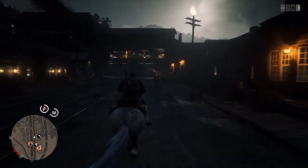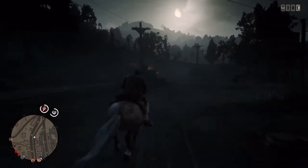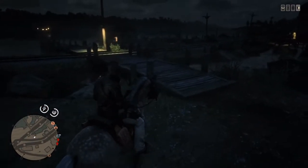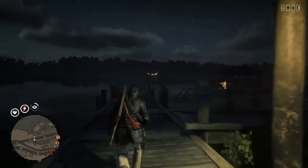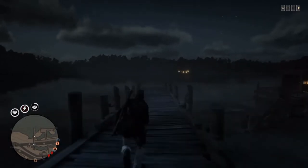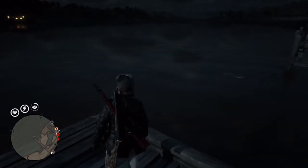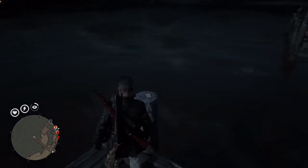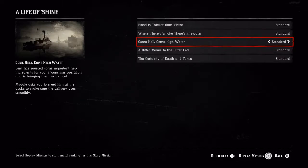Let's go do it one more time to show you that I'm not trying anything. Run right back down this dock here in Annesburg — see, Three of Wands Tarot Card. Do the same thing again: go to Progress, go over to Story Missions, go to Life of Shine, third one down, click replay the mission.